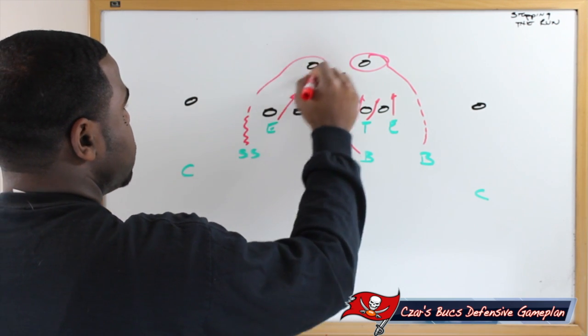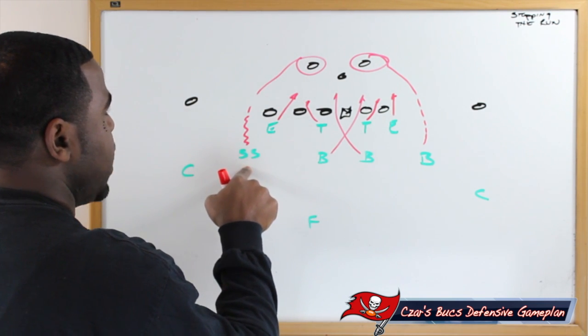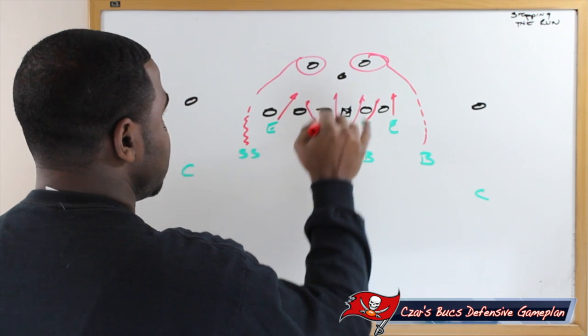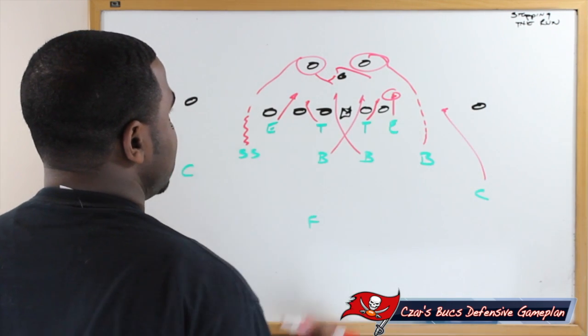Strong safety walks down and he's responsible for the backs to their side. If they're coming this way, we know we have a guy there waiting, so these ends can play extra aggressive versus Cam Newton. If he pulls the football and tries to get outside, the defensive end is right there, and the cornerback is going to play the field.